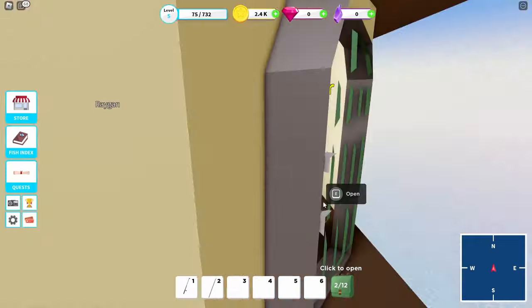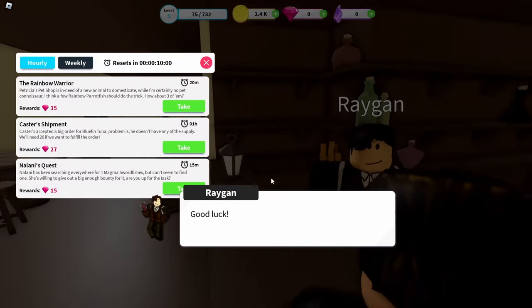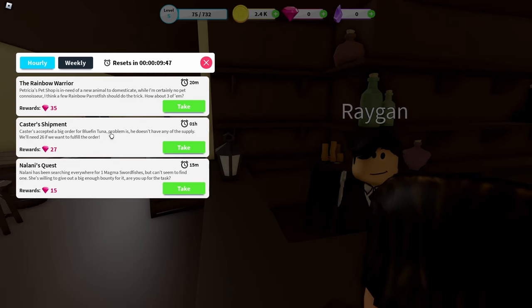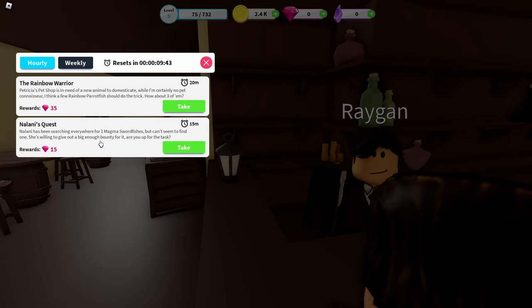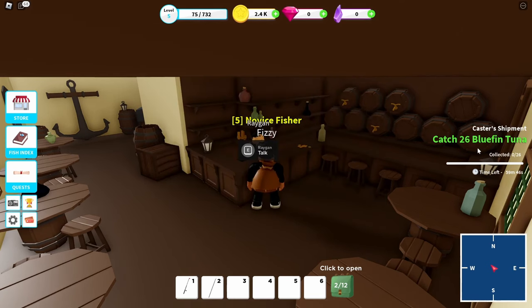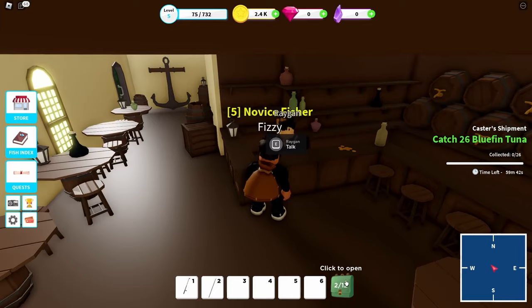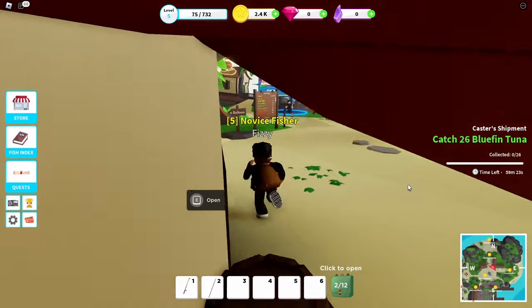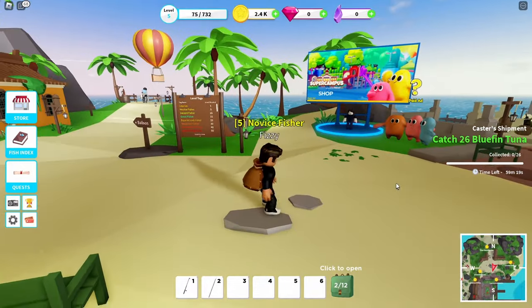You want to get on quests relatively quickly. A lot of these require you to get off the first island. The bluefin tuna quest wants 26 bluefin tuna - you could do that. Keep in mind that quests are timed once you start them. Also, you don't have to have enough space in your backpack for the whole quest - you can do quests little by little. If you get 12 bluefin tuna, you can come back and turn those in and then go get the other 12. That's something I actually didn't know until further down the line.